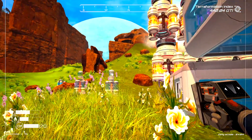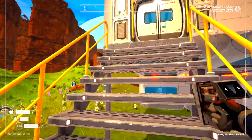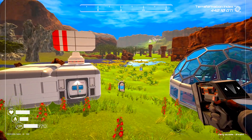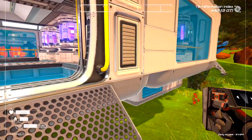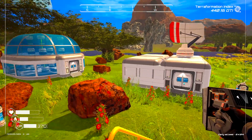Alright, so this is my main hillside base. I chose it for locality, but with teleporters it doesn't really matter where you set up base now. You could be on the edge of the world, which got me looking around. But let me show you some of my base first before we go looking at that mysterious box.